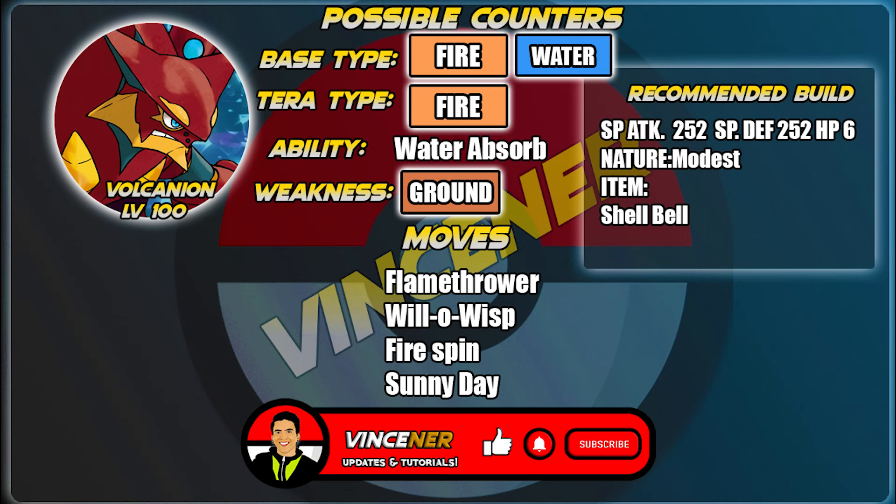The second counter is Volcanion, a Fire-Water type Pokemon. It is not weak against Blastoise's steel, water, and ice moves — just hope Blastoise doesn't have Earthquake or a Rock-type move. Volcanion's Water Absorb ability counters Blastoise's water moves by healing one-fourth of its HP when hit. For moves: Flamethrower for STAB, Will-O-Wisp to inflict burn, Fire Spin to deal residual damage, and Sunny Day to boost fire moves and weaken Blastoise's water attacks.